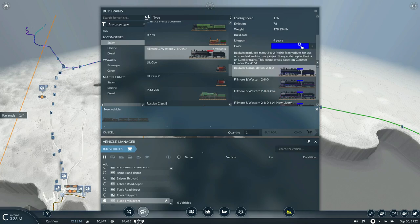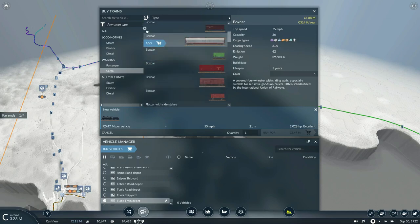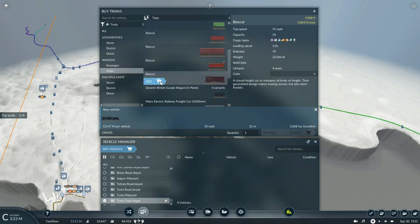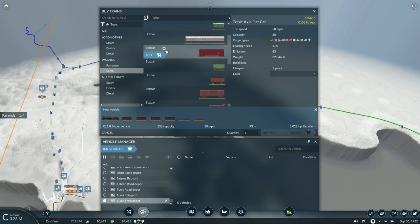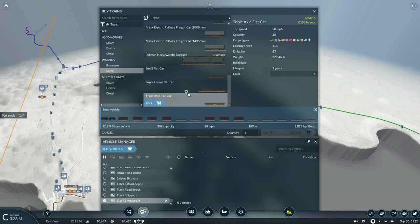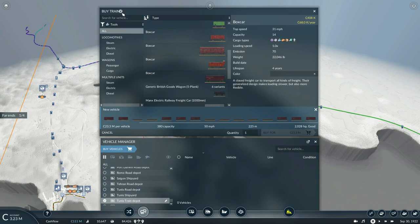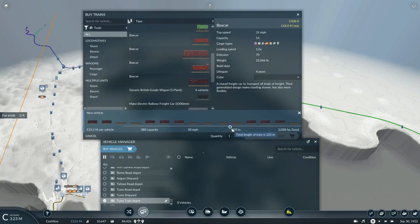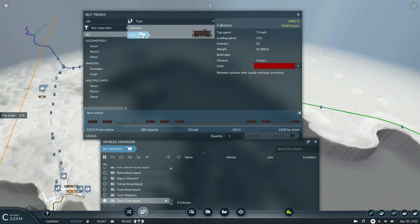I didn't know you could actually change the color of the locomotive's roof and side trim — that's pretty cool. Anyway, let's get another Baldwin 2-8-0 and this time make a mixed train with a mix of boxcars and flatcars to carry the tools. That looks good. I'll get another caboose — that will be about 23.2 million credits.